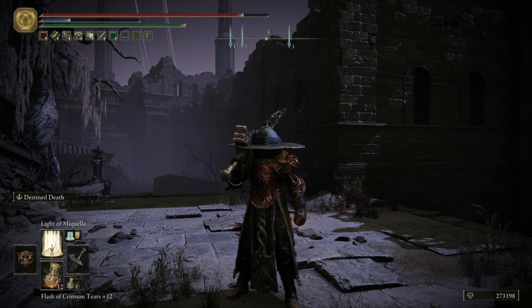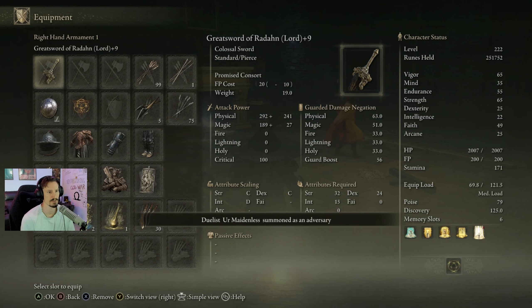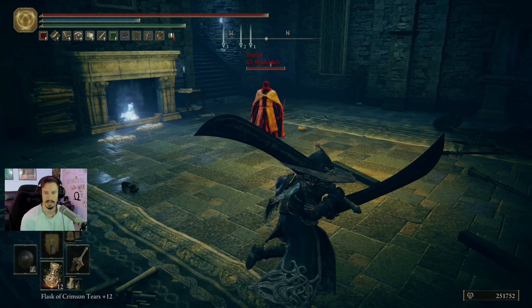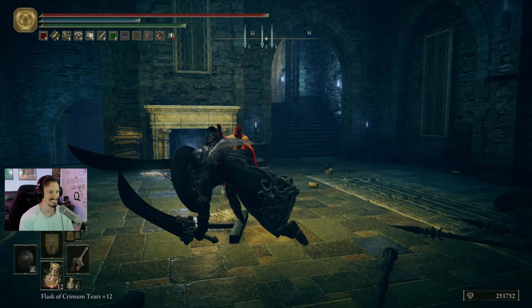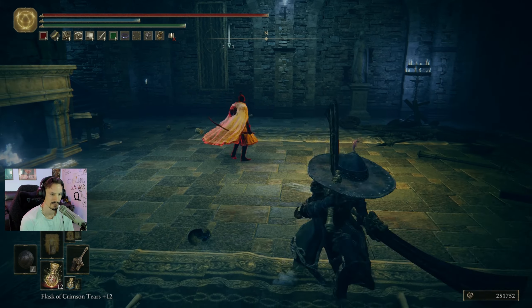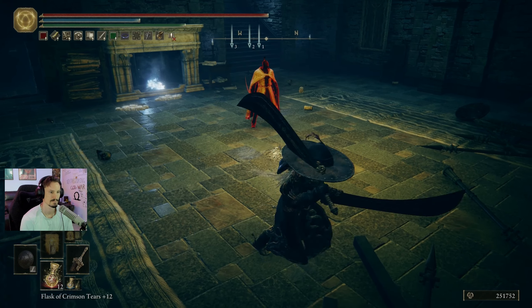For PvE this looks solid, especially if you're someone that sits in the back and casts spells — you could do some serious damage and support your team. Now I'm going to showcase a little PvP with my boy. I did switch some talismans around. We have Faithful Canvas, which allows us a little bit more damage and potency on our incantations, and I also switched over to Beloved Stardust, which you get in the DLC — it shortens casting speed but makes you take more damage. With me is one of my good friends — Your Maidenless — if you see that name, do not mess with him, he's very good at PvP.